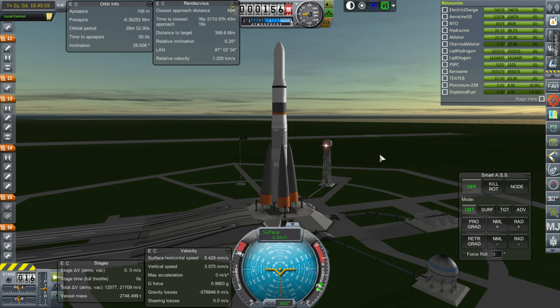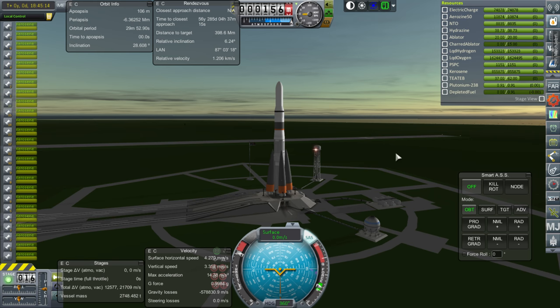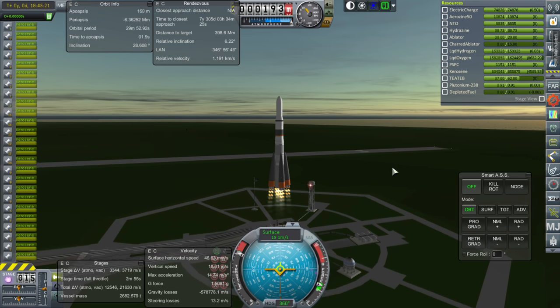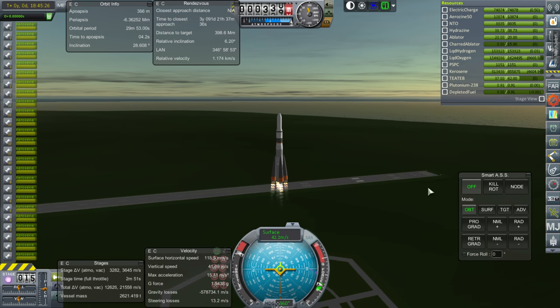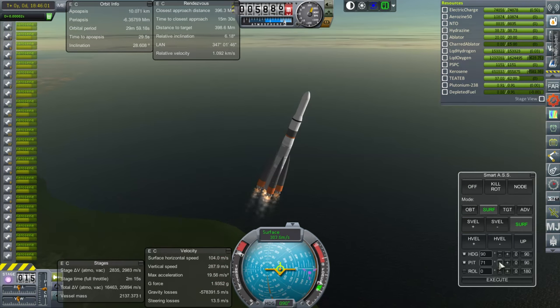Throttle up, SAS on — we're close enough to our intended inclination so it shouldn't be any problem. Ignition, all engines running and liftoff. Off we go. In this episode I'm mainly going to be working on our space station, Space Port 2. We need to add a new module to it and then send crew up, but I'll be after of course getting this mission on its way. We're now past the speed of sound and everything looks fine.